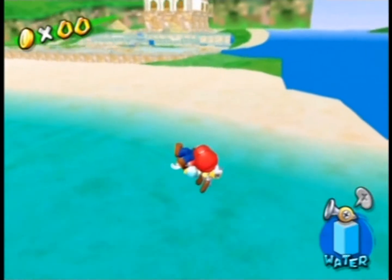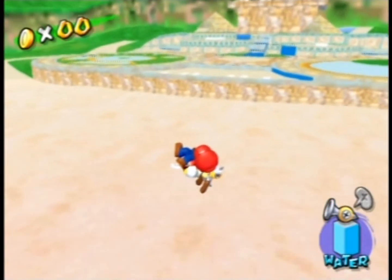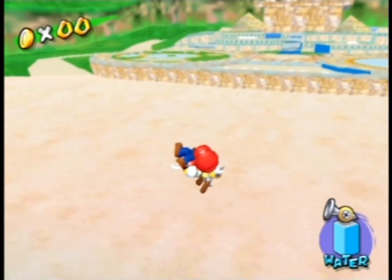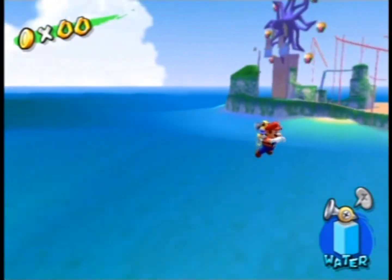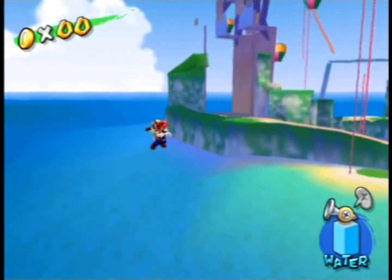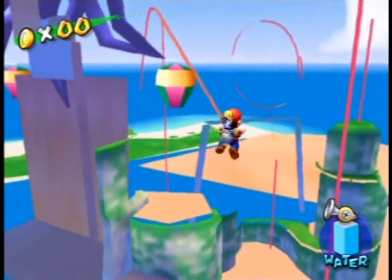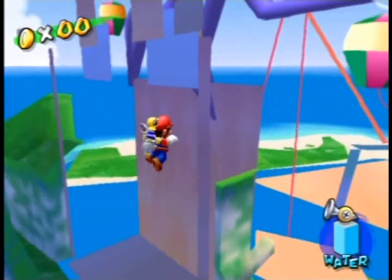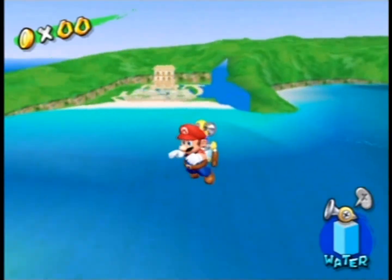Sirena Beach seen from Gelato Beach looks pretty fine. The scenery in the distance also looks pretty fine, but just the position of things makes zero sense.